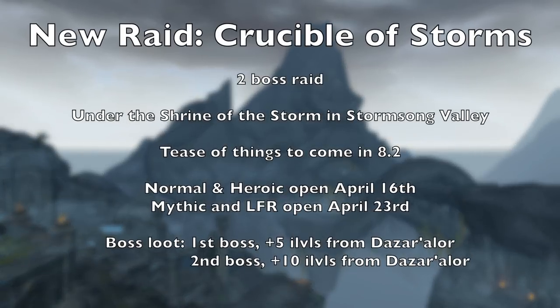Now let's talk about the Crucible of Storms. This is a new two-boss raid taking place below the Shrine of the Storm in Stormsong Valley. We'll be investigating the whispers that drove Lord Stormsong mad. We know that we'll be heading to Nazjatar in 8.2, and this raid seems to give us a taste of what's to come. It will open five weeks after the patch drops. Normal and Heroic will be available on April 16th, with Mythic and Raid Finder opening on April 23rd. The first boss will drop loot five item levels higher than Dazar'alor, and the second boss will drop loot ten item levels higher.